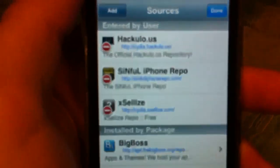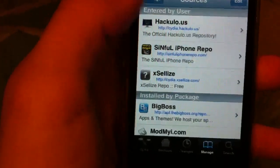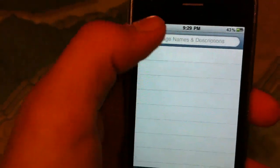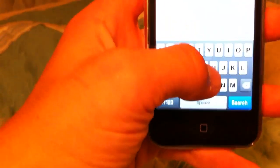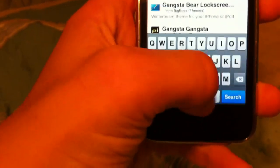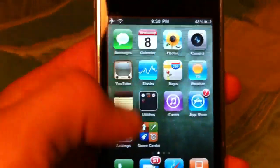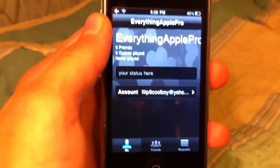You'll return to Cydia and you should see Xsellize right there. You can either go into the app and find Game Center, or just search and type Game Center and it'll be right there. Just click on that and install it, and after it's done you go to your home screen and there's Game Center. Now it looks a little bit different than the one on the iPhone 4.